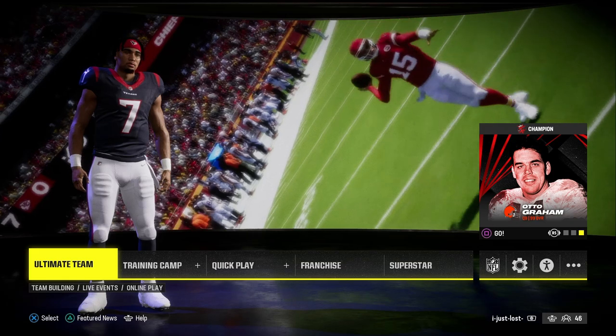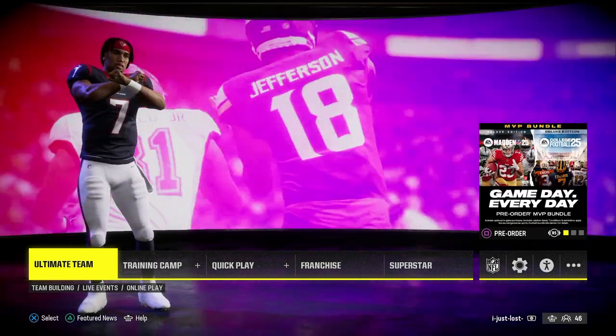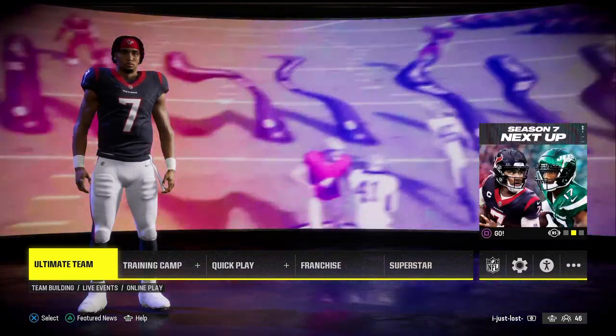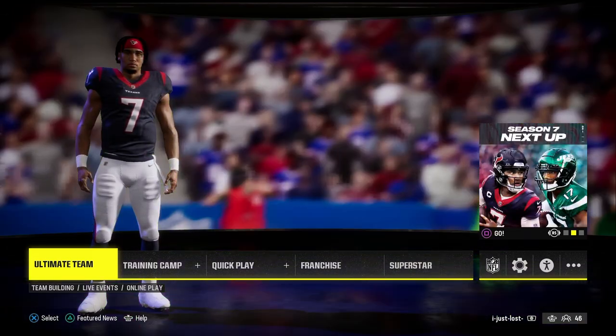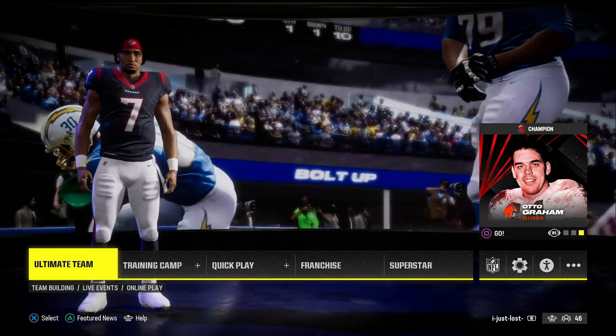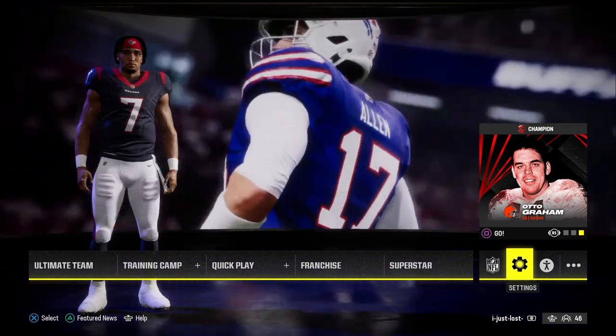We've got two different variations of offenses we're going to be talking about. If you want all my offensive and defensive e-books for both college football and Madden, everything is available at my school.com page, school.com slash Cody Ballard, for just $10. You'll get access to all of our offensive and defensive e-books, as well as a more fleshed-out variation of what I'm about to show you.